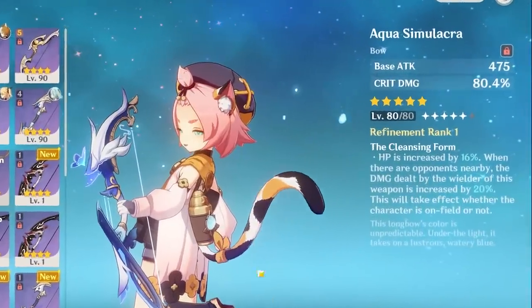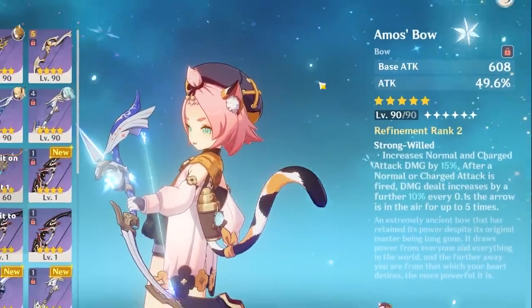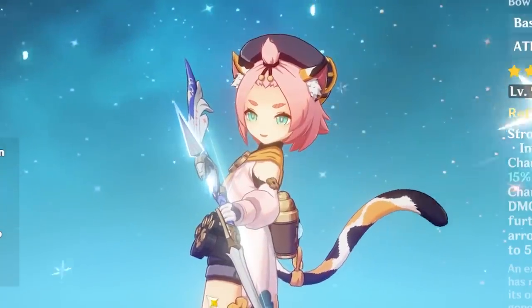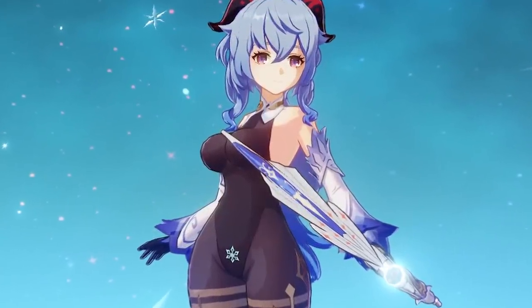I might try the Aqua Bow later on, just for the raw crit damage. But for now, I want to try the Amos Bow first. This will be the first weapon of choice, because she is Mini Ganyu. So it wouldn't be Mini Ganyu if she wasn't using big Ganyu's best in slot Bow.